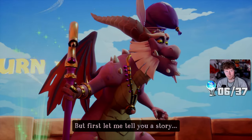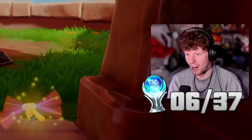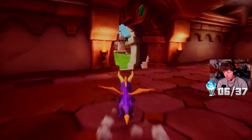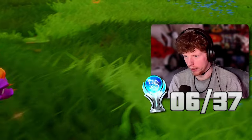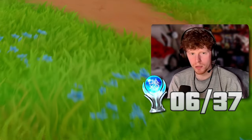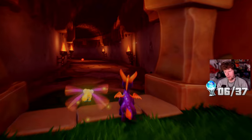But first, let me tell you a story. No thanks, see ya. Spyro, you're a savage, absolute mad lad. You ain't got time for story - he's basically the kid's version of the Doom Slayer. He's like, I don't care about no story, no dialogue, not for me mate.